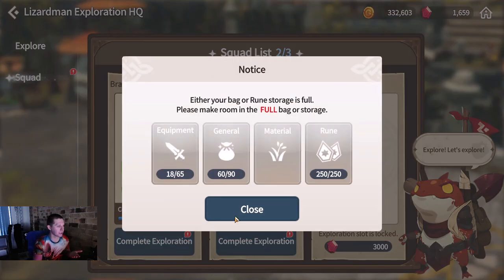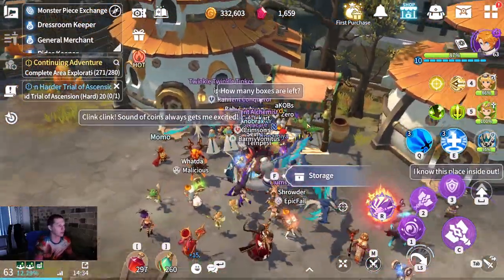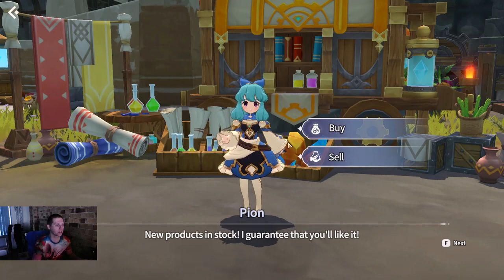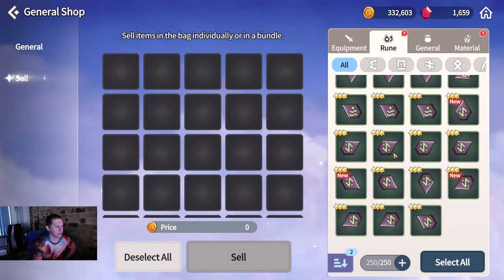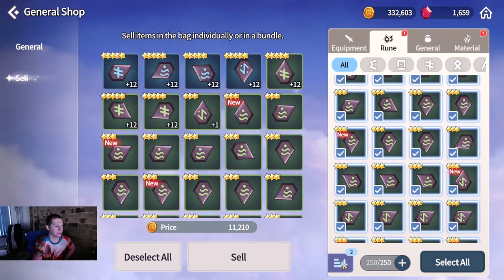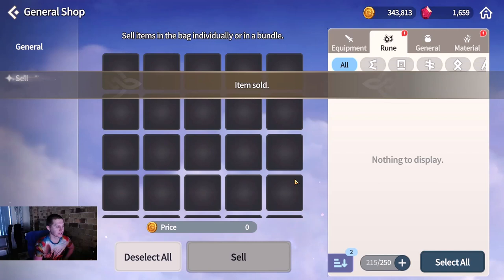If you have a look at how much I got for the exploration... my rune storage is full apparently - they've got a rune shortage. Let's cover runes quickly as another method of getting gold. I've filtered these runes to five star up to rares so all my heroic runes are safe. I select all and get 11,200 gold out of this - easy peasy, my gold just went up.